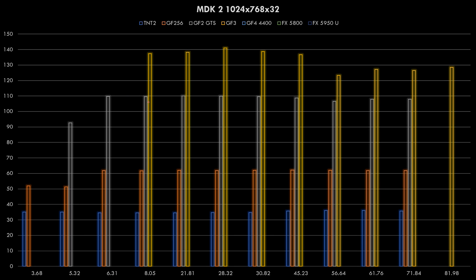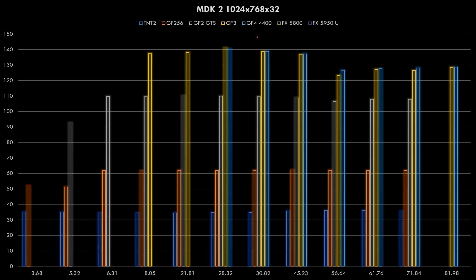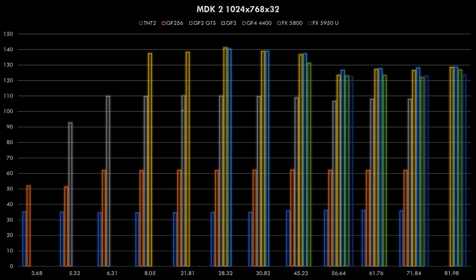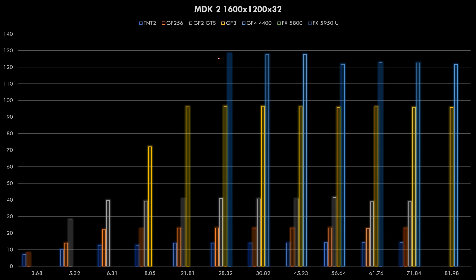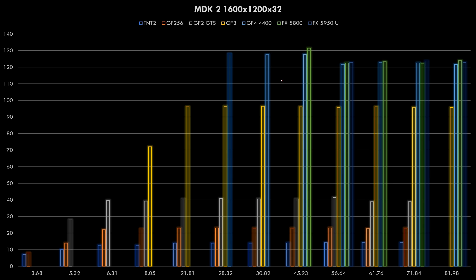The GeForce 3 does even better in MDK at 1024x768, and the GeForce 4 shows peak performance around the middle driver versions, with performance falling off with both older and newer drivers. The FX cards aren't doing too badly - the performance loss is not as bad as with the Direct 3D games. At 1600x1200, we definitely need a more powerful video card. Even the GeForce 3 is not able to get all the speed out of this machine, whereas the GeForce 4 and FX cards do really well. I would likely pick the 4523 driver if you want to run MDK at 1600x1200.